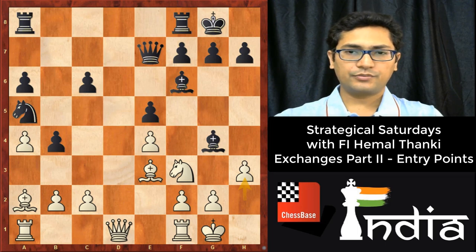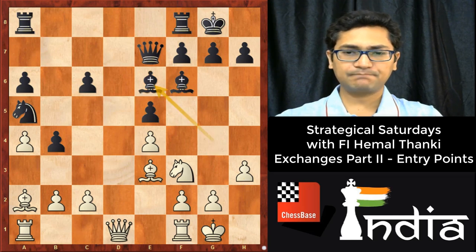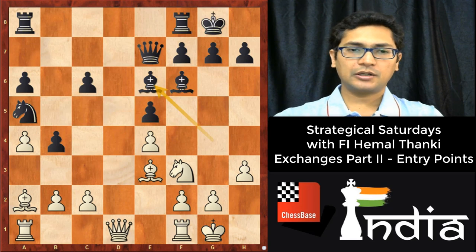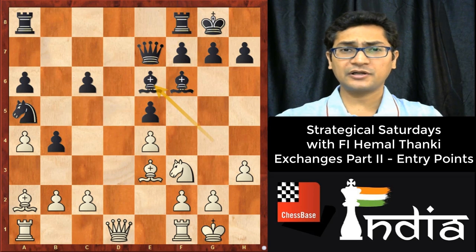After castling short, h3 — now of course bishop f3 is still bad because of the strong bishop pair for white. So black decided to play bishop to d7. But I would say that bishop e6 might be a better option, although white still remains better. It is necessary to exchange the strong a2 bishop, so this is our fifth topic.